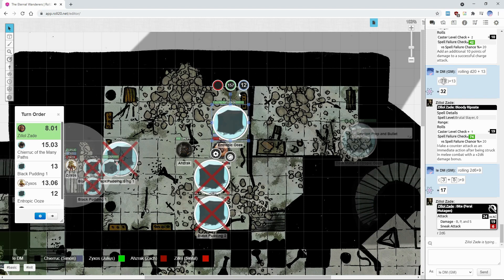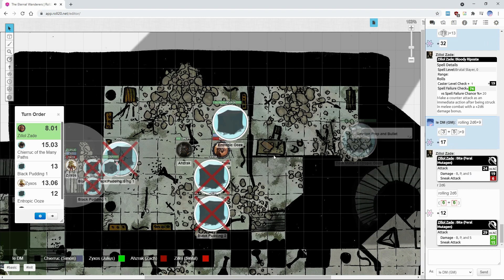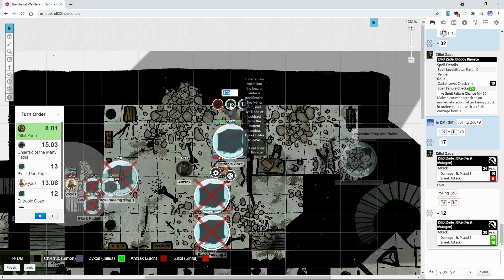Another 2d6 — nice, that's another 12. Now for my actual charge, which adds another 10. I can use bite again — 35 damage total. Here comes the pain train, smashing into this thing.